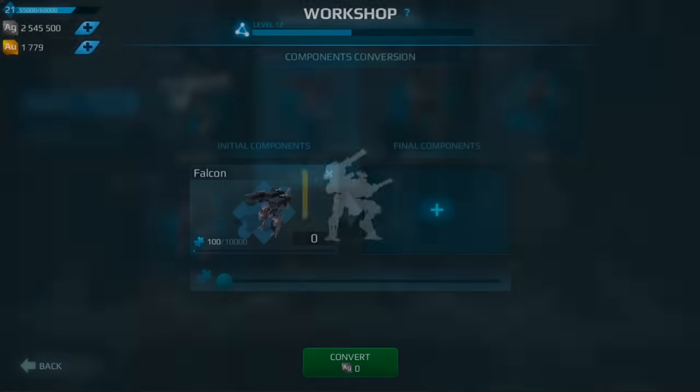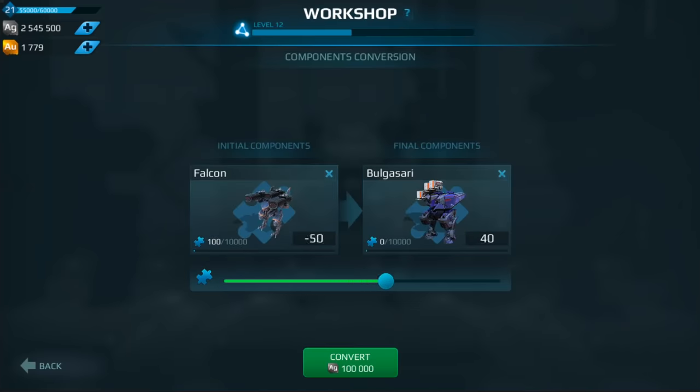There is currently just one way to dispose of components you don't need: sell them for some amount of silver. Knowing this, we wanted to give you a better use for them. Hence, we introduced component conversion. The idea is simple — got a stockpile of Storm components? Convert them.